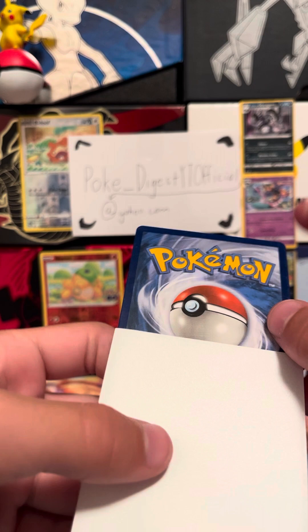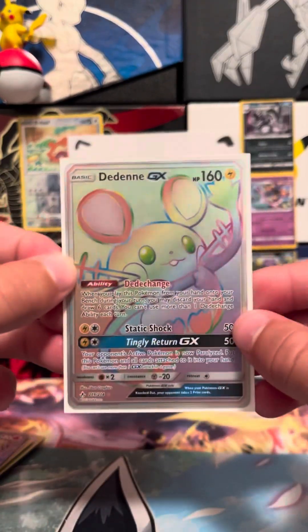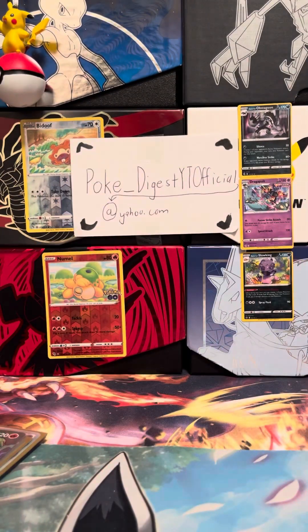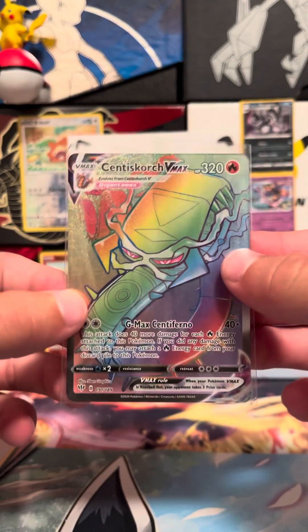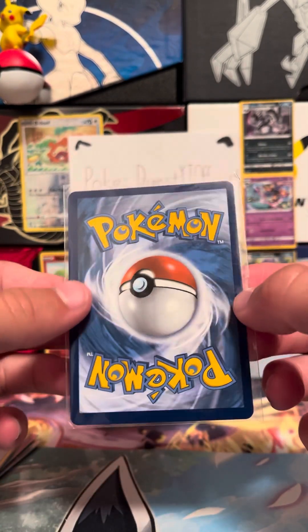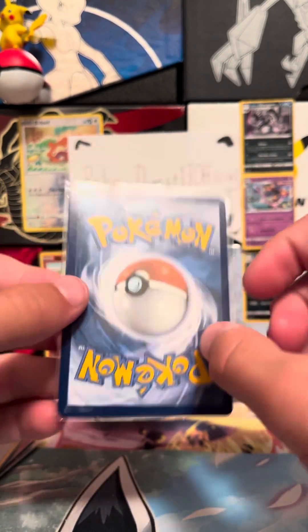Dedenne — this one is a 20 to 30 dollar card, very nice artwork. I would say it would get like a seven PSA. Very cool card. Then we have Centiskorch V-Max, about a five to ten dollar card — I'd get it about a nine because it's a bit off-centered. Very cool artwork though.